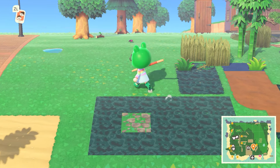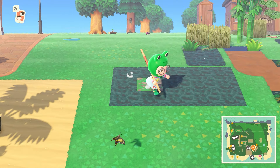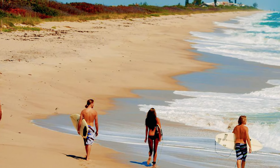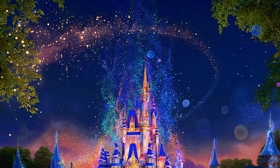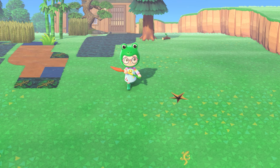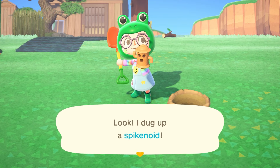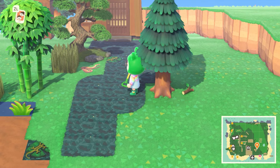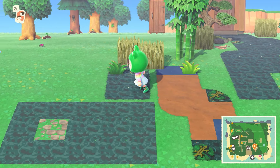I truly don't know what's next. My struggle has been I just don't know where to put things. I haven't really found a layout for this island because I want to have so many different types of vibes — Everglades, tropical beach, Disney World, and all kinds of stuff. It's kind of hard to figure out how to transition all these different areas seamlessly since they all have different vibes.